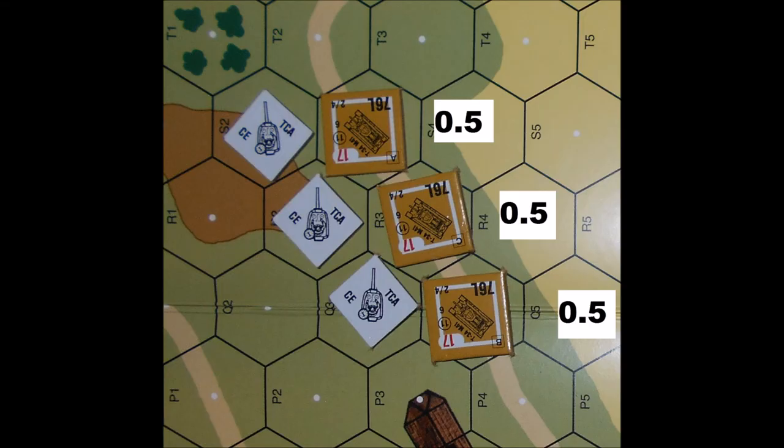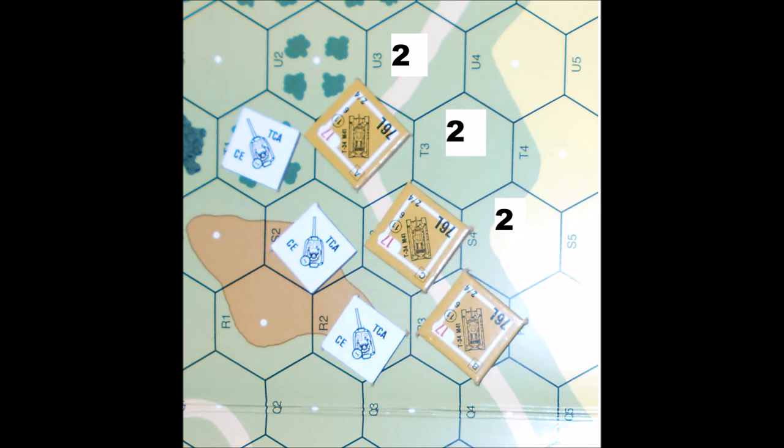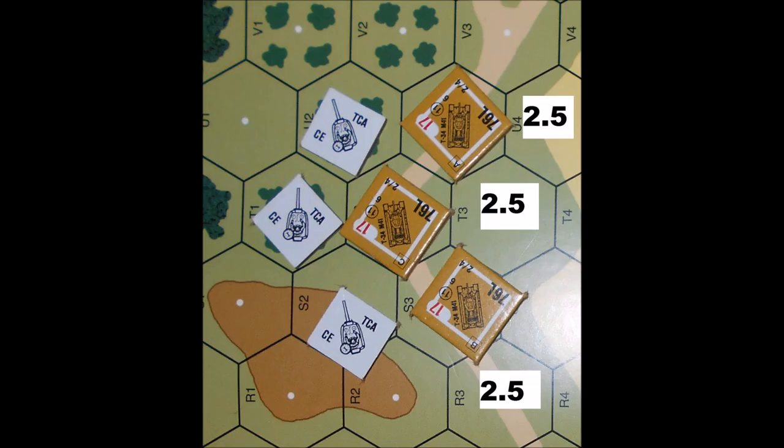Our next example has our tanks on the road, crew exposed, already in motion. They all move 1 hex on the road for 1 half movement point. They travel another hex on the road for another half movement point. Now, the lead tank has to change covered arc, so all the vehicles spend 1 MP without moving while the lead vehicle changes its covered arc. The trailing tanks can do the same thing. That way, when they enter the next hex, it will only cost them 1 half movement point.